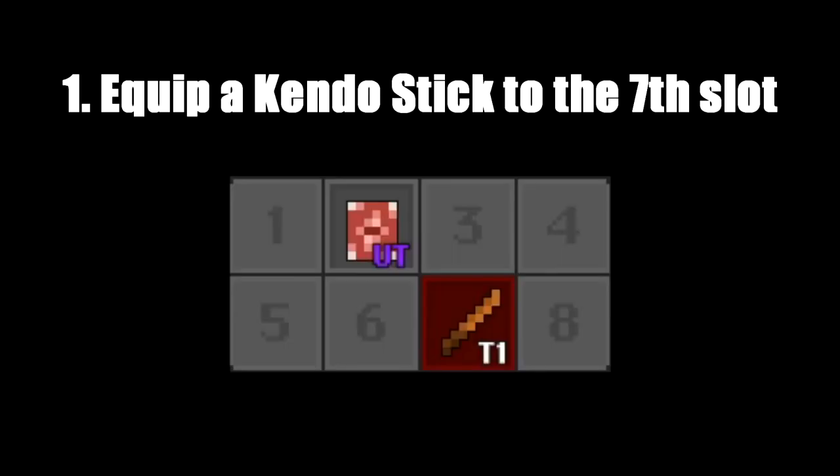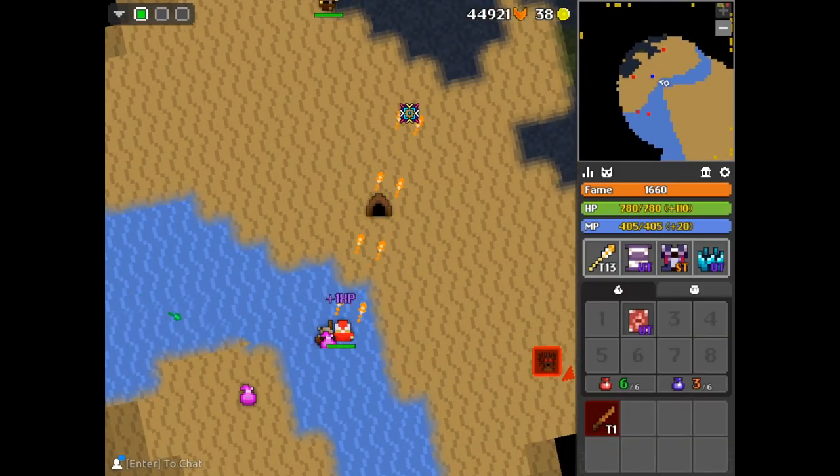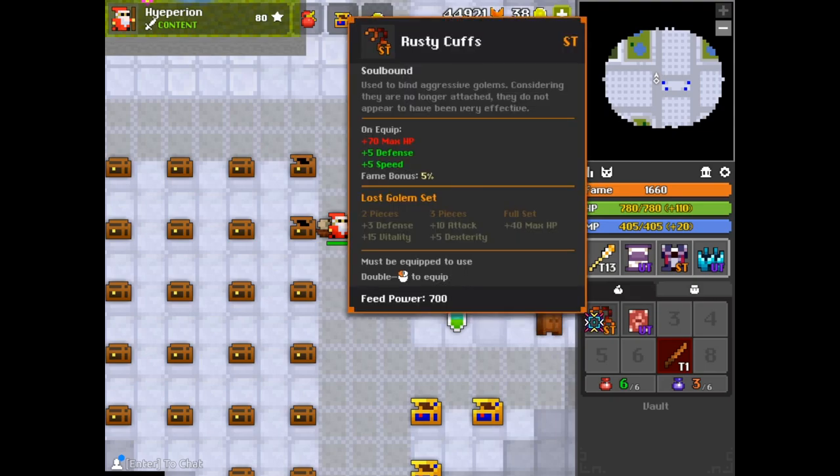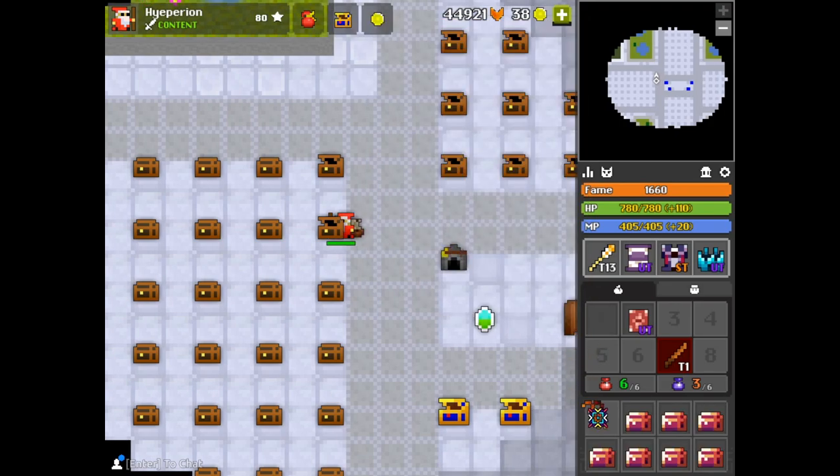Equip a kendo stick to the seventh slot. Well, that's a little generic, but it does work I guess. Kendo stick in the seventh slot for luck and... hmm. Not a bad ring, but it's not something I need either. Well, 15 more to go.